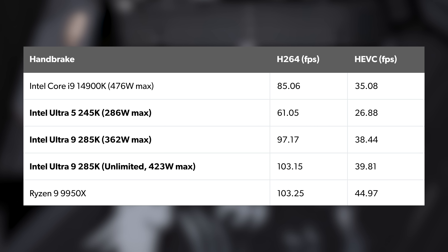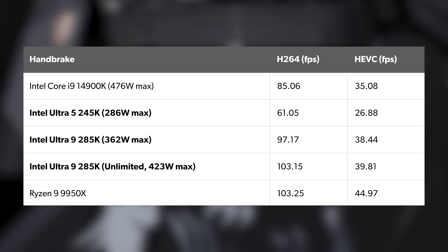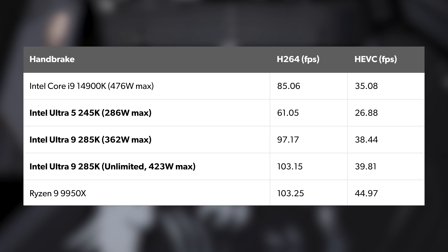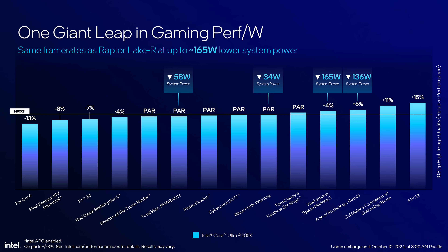On paper, the new Intel Core Ultra 9 285K looks compelling. We did some productivity benchmarks — let's take a look at Handbrake video encoding, something we use practically daily at Digital Foundry. Up against the power-hungry Core i9-14900K, we can see better performance, and it's comparable to AMD's Ryzen 9 9950X, AVX-heavy HEVC encoding apart. But gaming — Intel's claims suggest we're looking at effective parity with the outgoing Core i9-14900K, a few points off the market-leading Ryzen 7 7800X3D even.